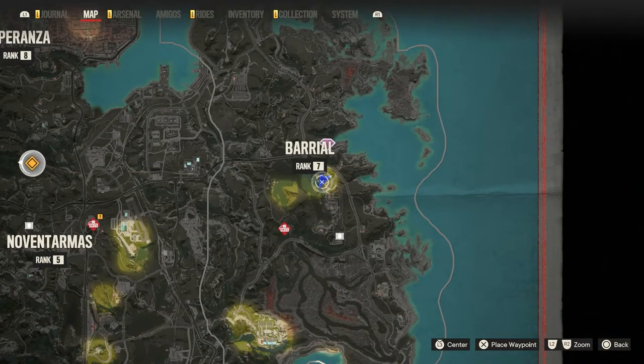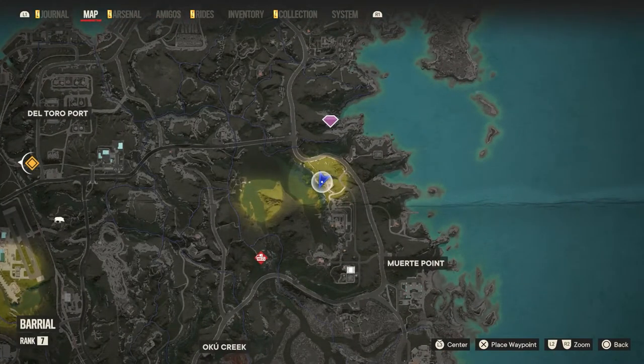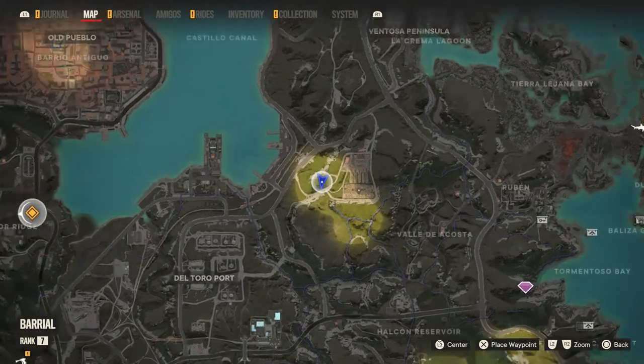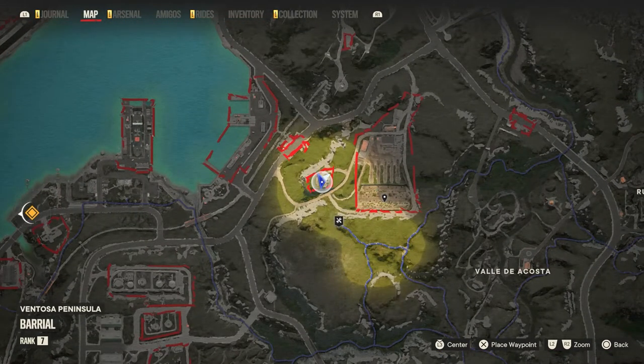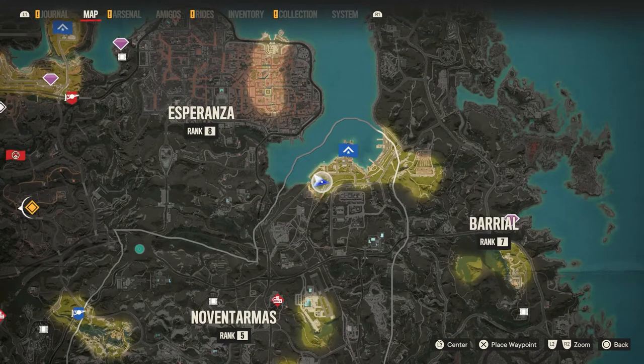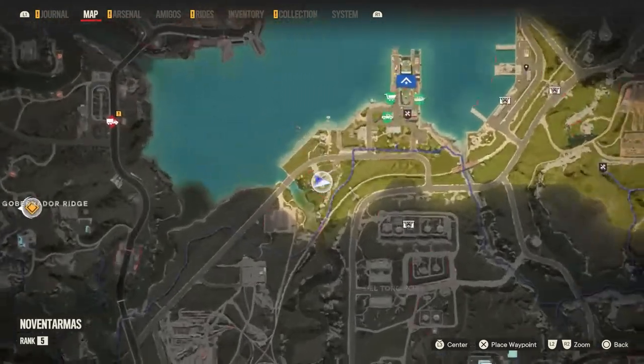Head up to Barreal and over near the coast here — there's a treasure up there too. You'll find yourself another AA gun. In the northwest corner of Barreal — more like the west — there is another gun near the port. This one you've got to be careful because if you go too far west you will be shot down. Outside the port here, this is like the last one outside of the capital that you can destroy. Take it out and again, be careful not to fly too far west.